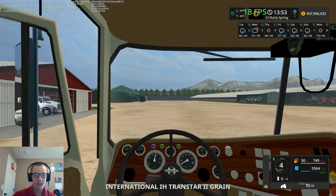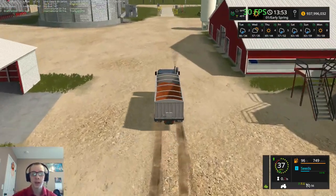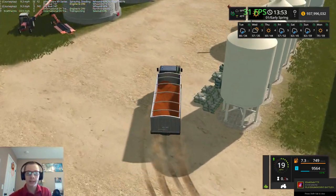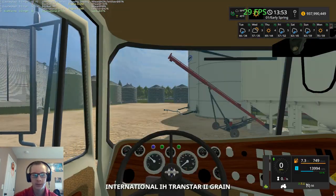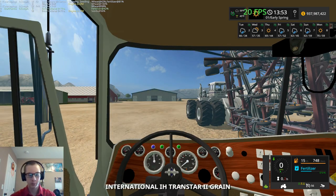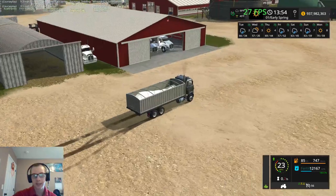I downloaded a few new mods today — a lot of them being little scripts and stuff. One thing that I got is a mod called Indoor Camera. Basically it makes it so that you start on the indoor camera every single time that you enter something. And that took 42% — so now I start in-cab on everything.